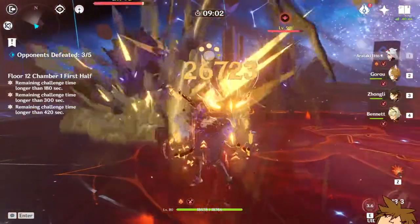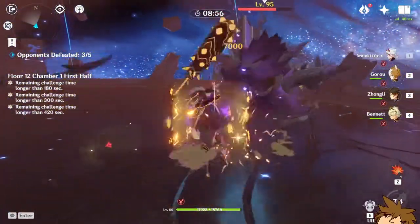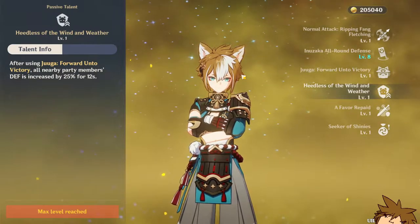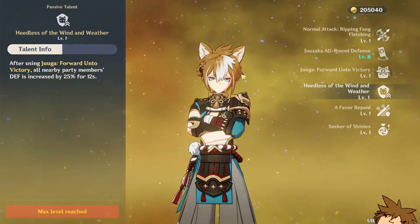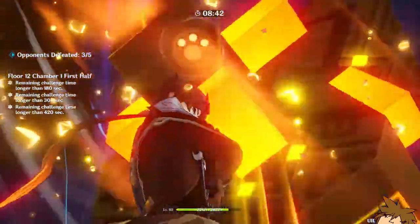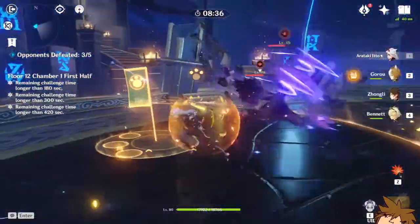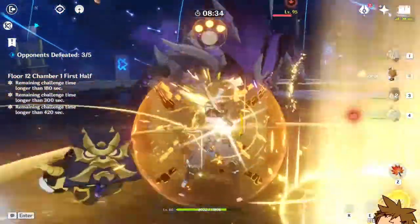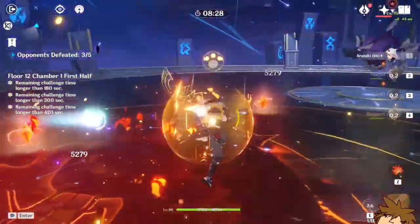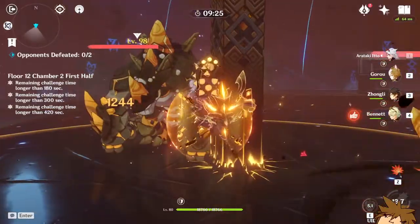Gorou's ultimate is really important, but you don't have to level it up much for it to work. All you need is the base talent — when you use his ultimate, you get 25% increased defense percentage for all party members for 12 seconds, which is massive. You can make Gorou stronger at level 70, but all you really need is his level 40 talent and some levels on his elemental skill.